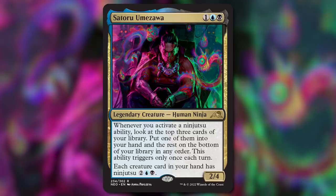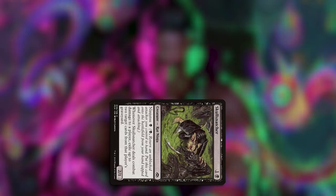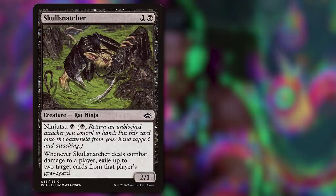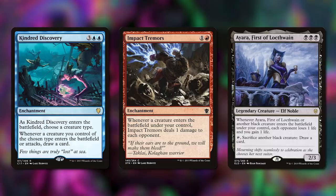But there's so much more you can do if you realize the intricacies of how this mechanic really works. First up is looping Ninjutsu. Let's say you attack and your opponent doesn't block — you Ninjutsu in a Skull Snatcher. Well, that Skull Snatcher is now still an unblocked attacking creature, so you can Ninjutsu it again. If you have two Skull Snatchers in your hand, you can return one to your hand and put the other into play for a black mana, as many times as you have mana. With a Kindred Discovery, Impact Tremors, a Yara, or whatever ability triggers when a creature enters the battlefield, you can generate a lot of advantage.